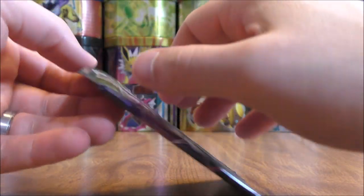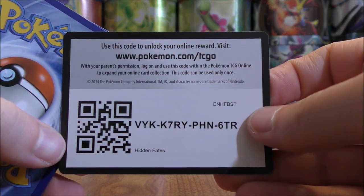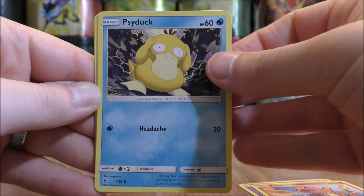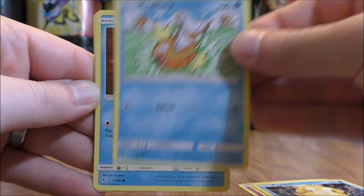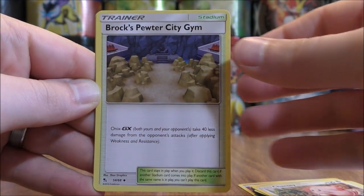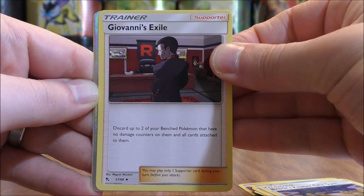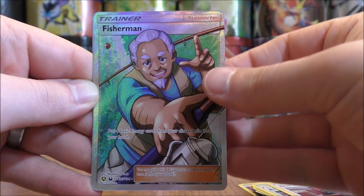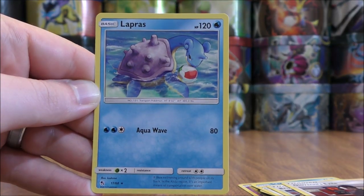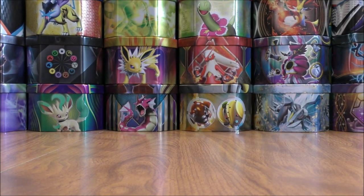Shiny Mewtwo pack now — wouldn't mind pulling out a Shiny Mewtwo GX. Abra starts this pack: Charmander, Psyduck, Magikarp, Staryu, Fighting-type Energy, Chansey, Brock's Pewter City Gym, Giovanni's Exile, and a Reverse Holo that looks to be an Ultra Rare — a Fisherman Full Art, a card I have not pulled yet from my openings. The final card would be a Lapras, which I also pulled in Reverse Holo form earlier.